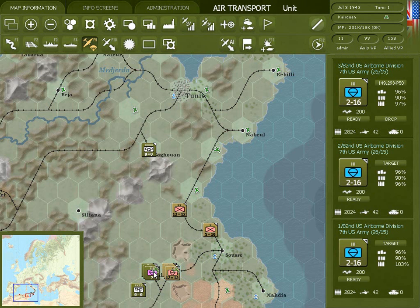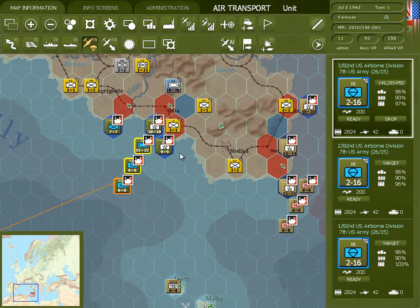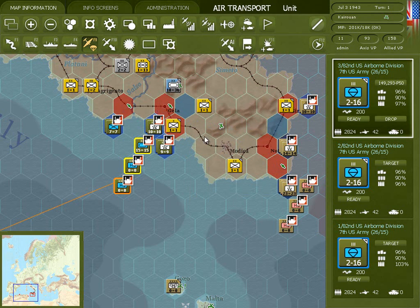So now we go and select the paratroopers we want to drop. Notice that in air transport unit mode, the drop button is showing up because we have more than 50 preparation points. Also notice that any hexes targeted for an airdrop are shown in light blue, and the invasion hexes are shown in red.